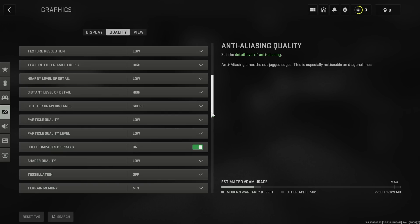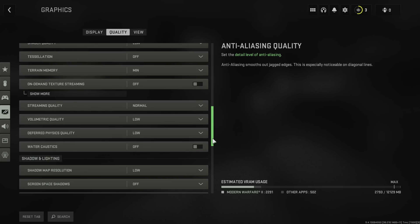Bullet impact and sprays I like to keep on — I don't see any difference between on and off in performance, so definitely test this. Shatter quality low, tessellation always off as this can really tank performance. Terrain memory set to minimum and on-demand texture streaming should be off. Streaming quality I prefer to keep normal, but this can eat some FPS as well, so if you have any problems set it to low — keep in mind this can only be changed in the menu, not in-game. Volumetric quality should be low, physics quality low, and water caustics should be set to off.